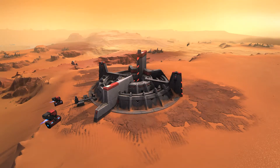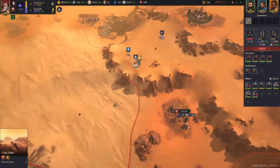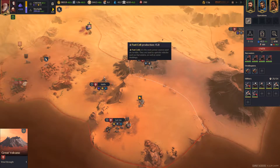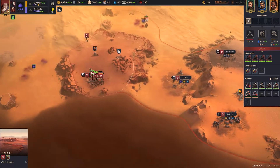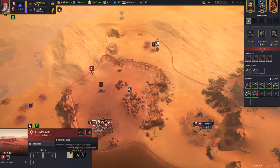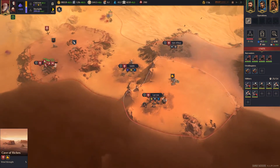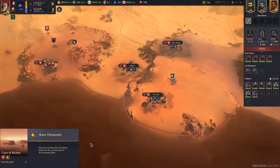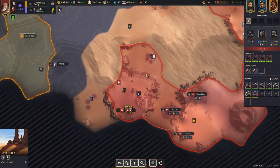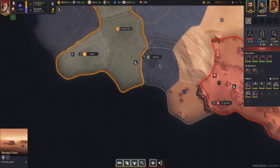Welcome to episode three of the Dune Spice Wars Harkonnen playthrough. Where we left off, we were expanding way off to the west, grabbed several towns, secured the Great Volcano getting a whole lot more fuel production, as well as Red Cliff which is also going to give us more fuel cells. We secured another spice field and the rare elements for our processing plant - a lot of money, fuel cells, and spice.